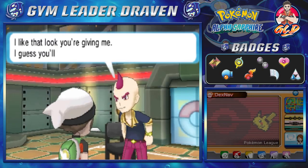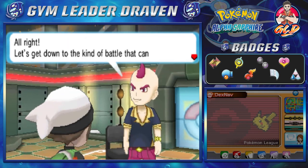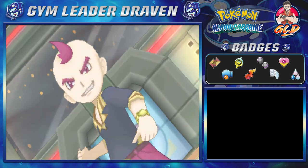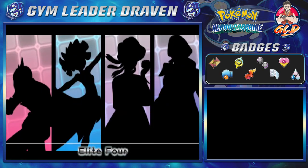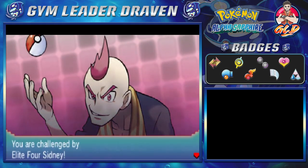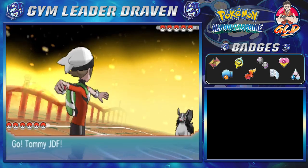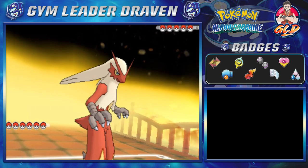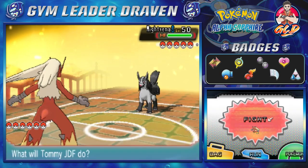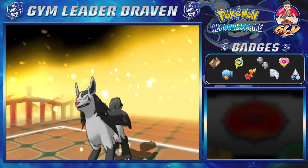'I like the look you're giving me. I guess you'll give me a good match. Let's get down to the battle that can only happen here in the Pokémon League.' He thinks he's going to beat me — it's kind of like saying he thinks he's people. Here we are taking on Sidney, and if you guys didn't know, Sidney is a Dark-type trainer. Mightyena does have Intimidate, so it's going to lower our physical attack a little. No biggie, because we're 17 levels above it. We're going with a Shoryuken, and there we go — Mightyena has been defeated.